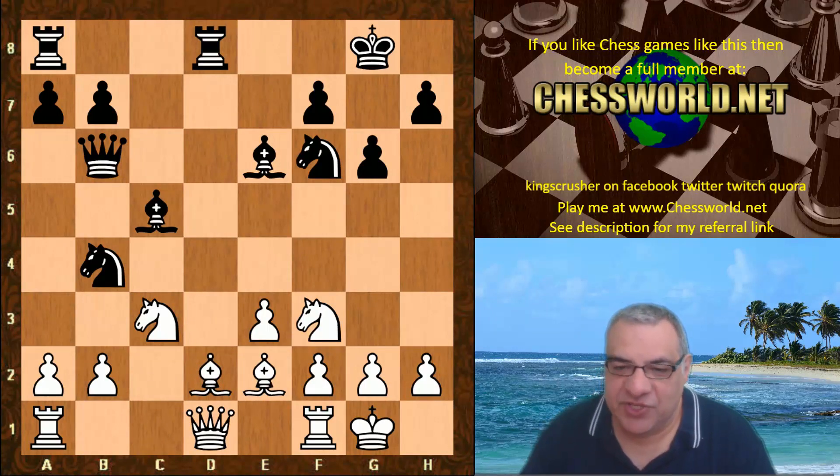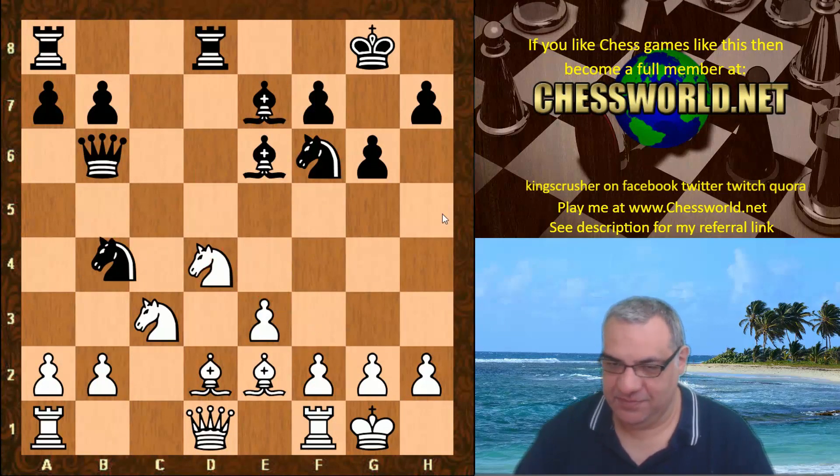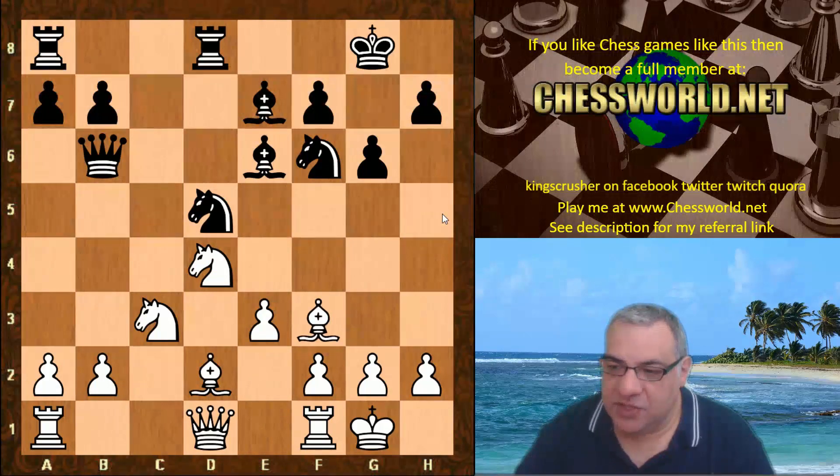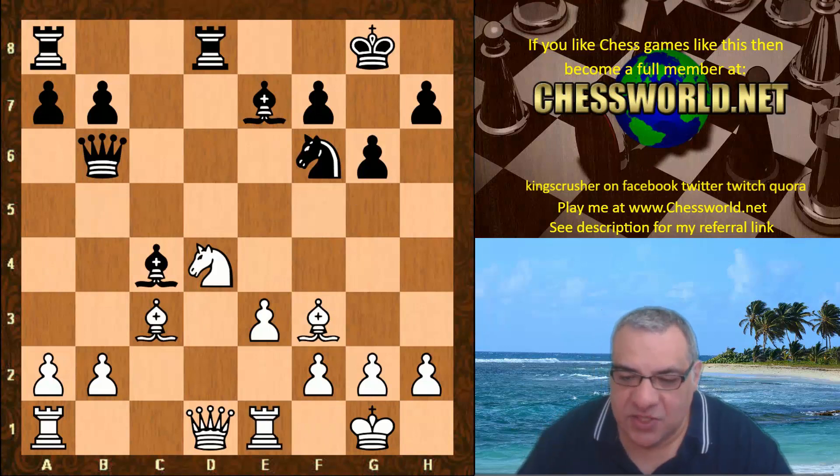Bishop e7, and now Knight d4 — once that Bishop has retreated away from the d4 square, the Knight pounced in hitting the Bishop. Now Knight bd5, Bishop f3, Knight takes, Bishop takes. Bishop c4, Rook e1, and you'll see that because black hasn't got pawns on c5 or e7, there's no one to kick this Knight — it's a really quite magnificent piece in the center.